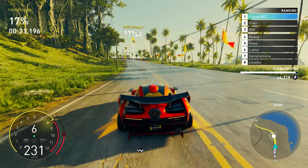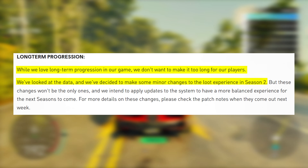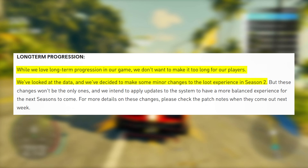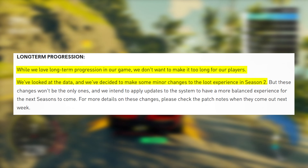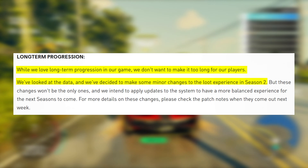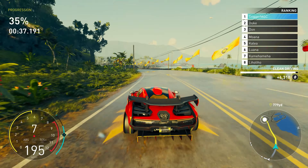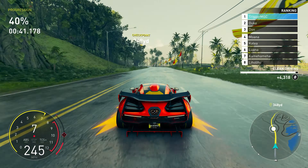Before the Hoonigan Season 2 update dropped, the team at Ivory Tower released this statement regarding progression in the game: 'While we love long-term progression in our game, we don't want to make it too long for our players. We looked at the data, and we've decided to make some minor changes to the loot experience in Season 2.' That to me says they're increasing the rate at which Legendary Parts drop — so did they?